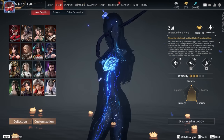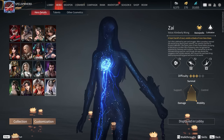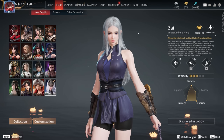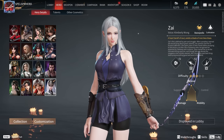Hello, my name is SpecialSuperhero, and today I will be helping you with your basic understanding of Zai. Zai is very aggressive, yet very evasive, and her playstyle is based on harassing the enemy as well as mind games, making her a strong candidate for solos, duos, and trios. So without further ado, let's get into her skills.